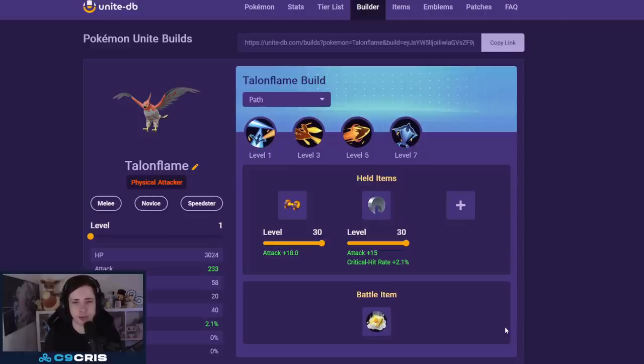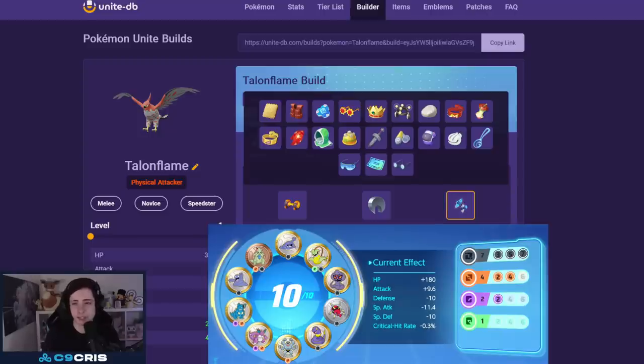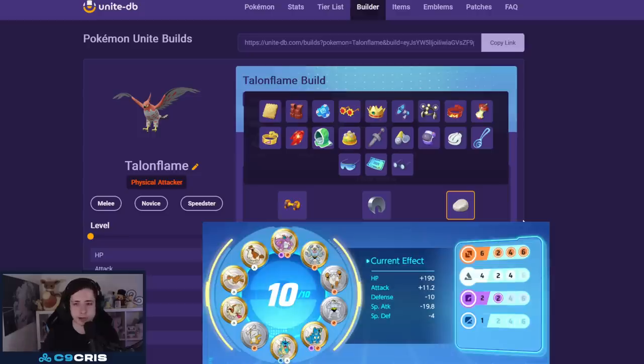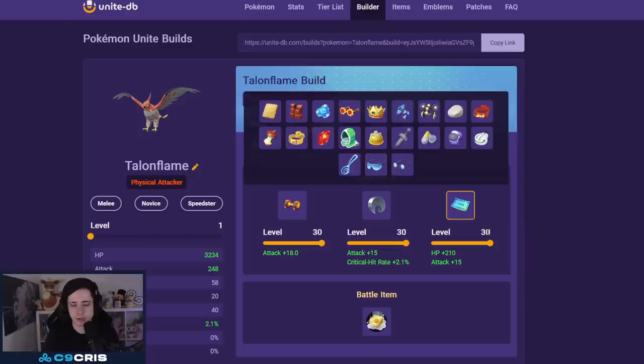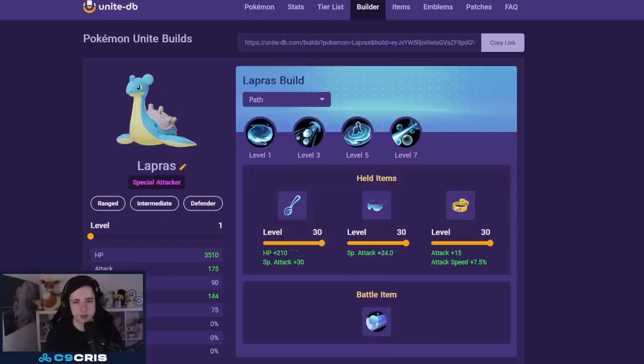For the last speedster, it might be a surprise, but I think Typhlosion is actually quite underrated and very strong right now — also very good against Espeon, Glaceon, and Eeveelutions. Go Flamethrower and Flame Charge with Attack Weight and Razor Claw. The last slot can be Energy Amplifier with black emblems for the cooldown reduction build, or Floatstone with brown and white emblems. Focus Band, Rocky Helmet, and Weakness Policy are all fine last items too. Battle item: always Eject Button.